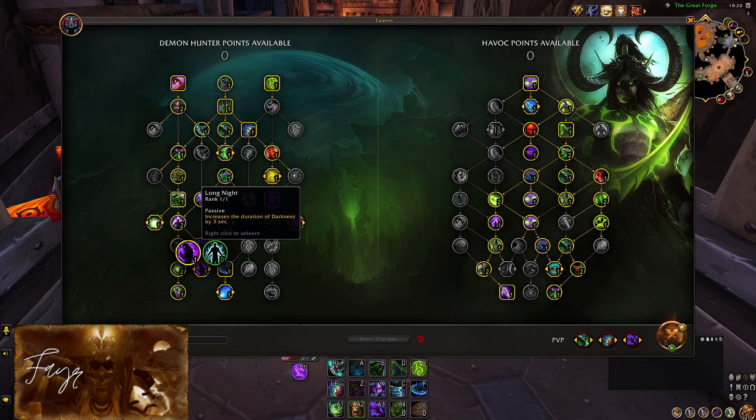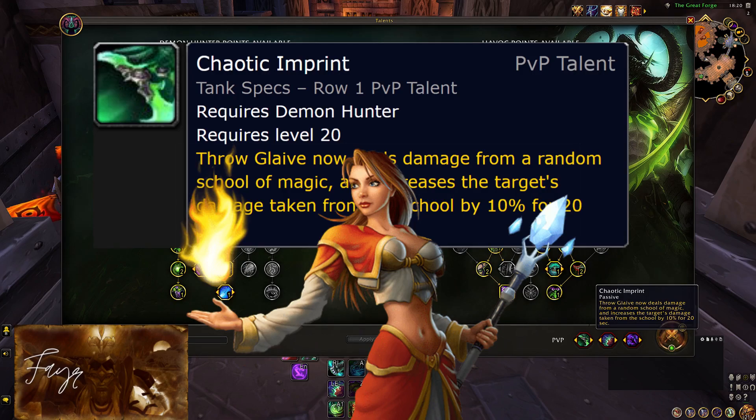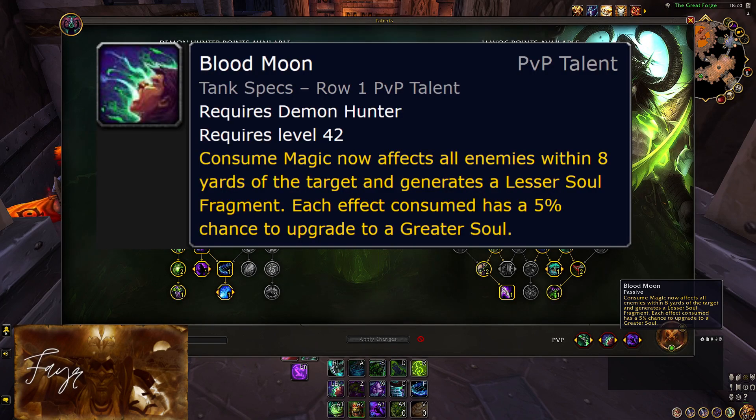Now let's take a look at the PvP talents. Always take Chaotic Imprint with this build — your Troglaive will always benefit from whichever magic damage comes out of this, thanks to our Any Means Necessary talent. And depending on your team, you might also be increasing the damage of a teammate. Let's say it comes out as the Fire School of Magic — your Fire Mage teammate will be a very happy man for about 20 seconds. The next 2 options are up to you; there are a few viable choices and all of them have their place in the current meta. Blood Moon, as we have already talked about, is an amazing PvP talent — it provides so much utility, healing, and resource generation, depending on how you spent those last couple of points.